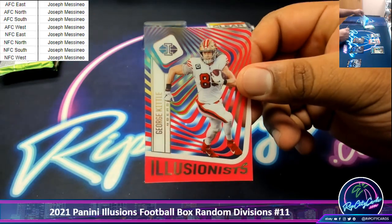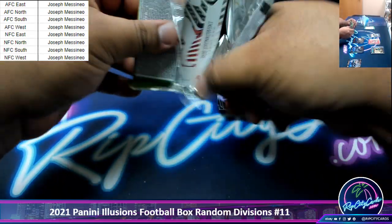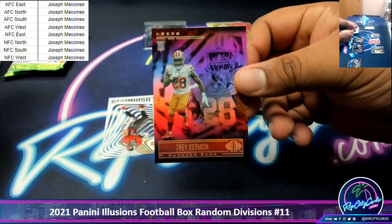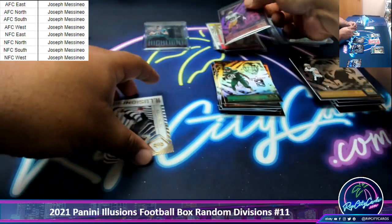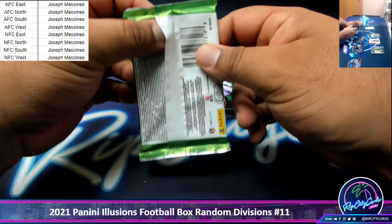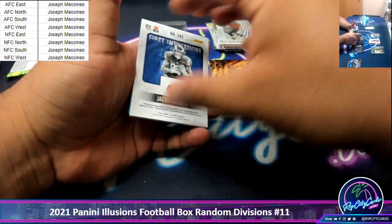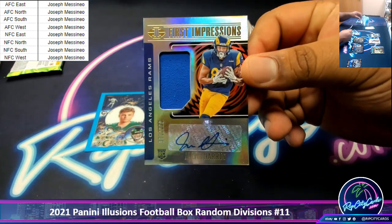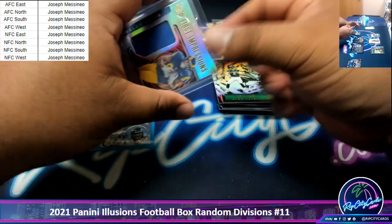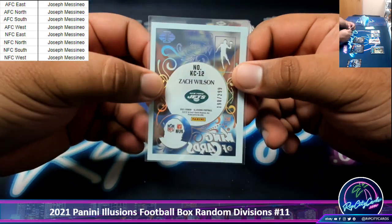The Illusionist Kittle, that's numbered to /399. Trey Sermon /399. Niners. A Gronk Illusionist. Oh, there's an autograph there. It looks like a Rams player, though. It is the Rookie Patch Auto for Jacob Harris. It's a /299. But probably better than that is this Zach Wilson King of Cards. That's nice, numbered to /299.